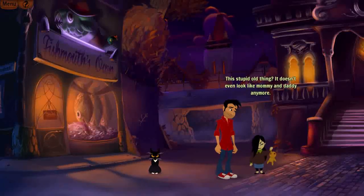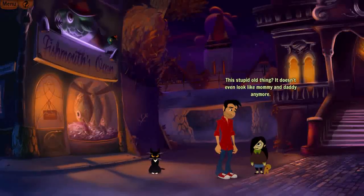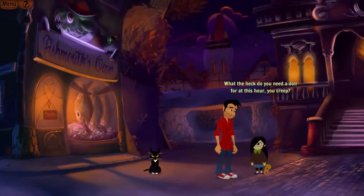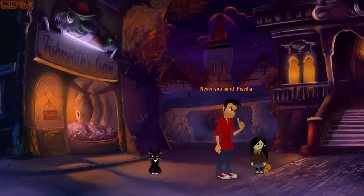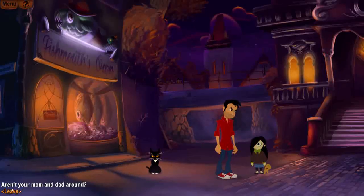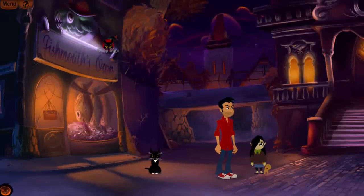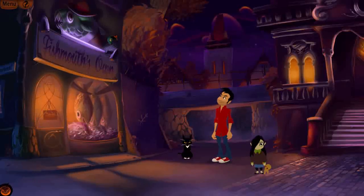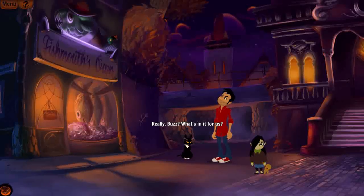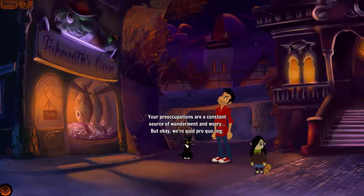Back to Priscilla: 'Nice doll you have there, Priscilla.' — 'This stupid old thing? It doesn't even look like Mommy and Daddy anymore.' I don't even want to know what that means. 'What can I do to get that doll of yours?' — 'What the heck do you need a doll for at this hour, you creep?' — 'Never you mind, Priscilla.' — 'I don't want anything but my fishy back!' That makes it obvious. I ask Kid A to climb up and get the fish toy. 'Really, Buzz? What's in it for us?' — 'Another doll in exchange for it.' — 'Your preoccupations are a constant source of wonderment and worry. But okay, we're quid pro-calling.'